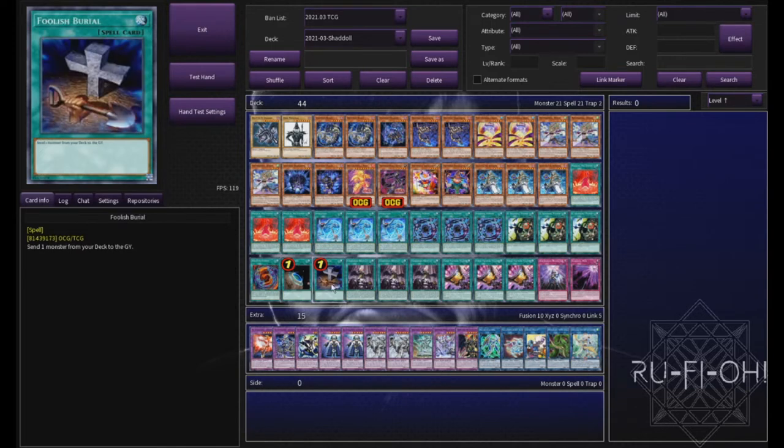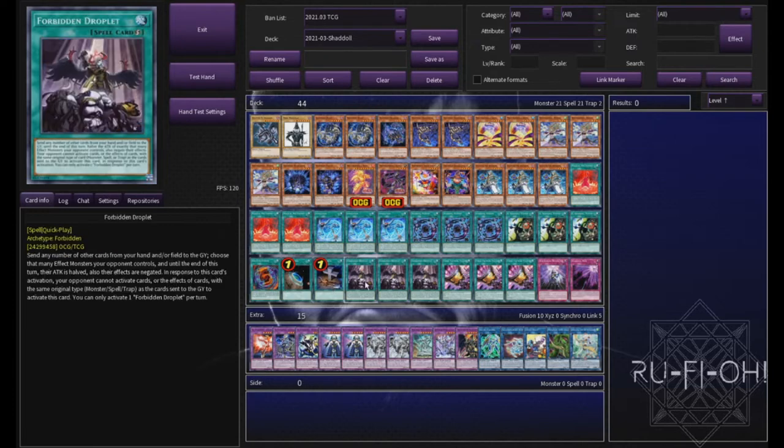We have a single copy of Foolish Burial because it's a really good starter card, and in this deck it's no exception. We have triple copies of Forbidden Droplet. The way the format is shaping up at the moment, hand traps are becoming slightly less prevalent, and cards like Forbidden Droplet are becoming a more important way to out your opponent's problematic cards. There's also the fact that it gets to send stuff to your graveyard, which can have huge benefits based on the way these cards are worded.